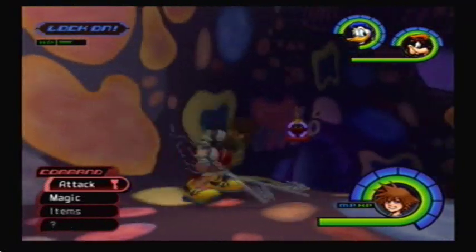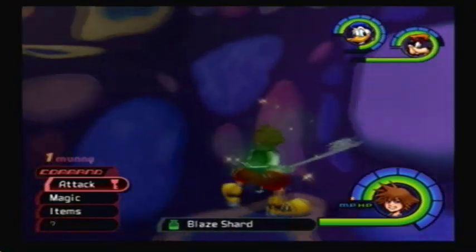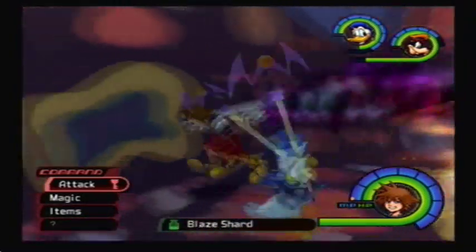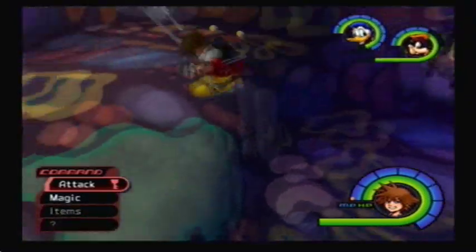Blaze Shards you can find in Monstro from monsters called Red Nocturnes. They're these little red guys that float around, and you can find them in Monstro throughout the level.